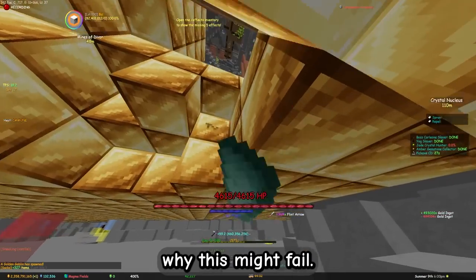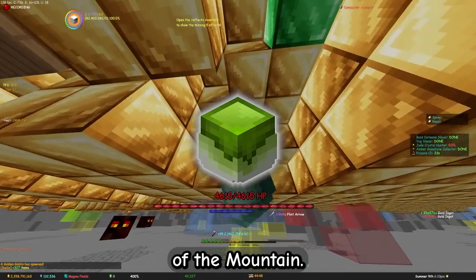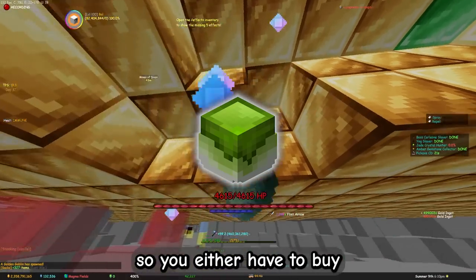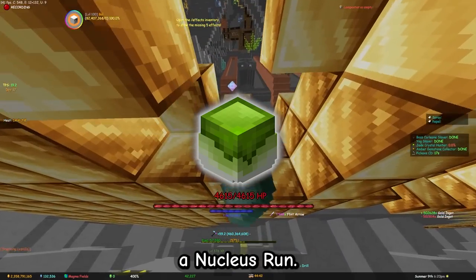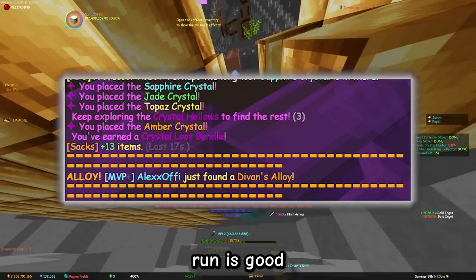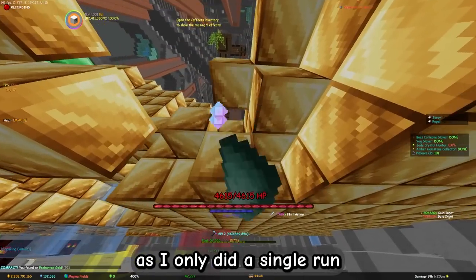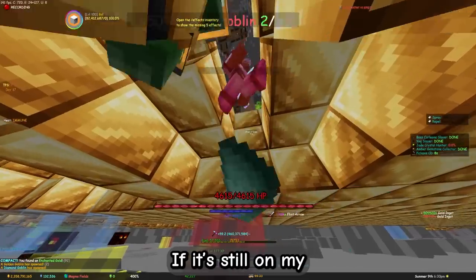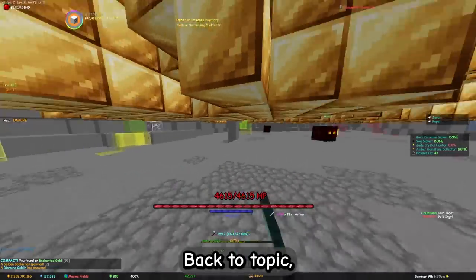There are three possibilities why it might fail. If you already have a jade crystal, you need to clear it from your Heart of the Mountain. To do so, you either have to buy five flawless jade and forge a perfect one, or you have to complete a nucleus run. I've heard doing a single run is good. Sadly, I don't have a clip of this as I only did a single run to clear my crystals. If it's still on my AH right now and you want to buy it, feel free to DM me.